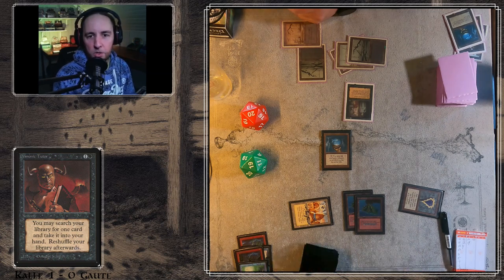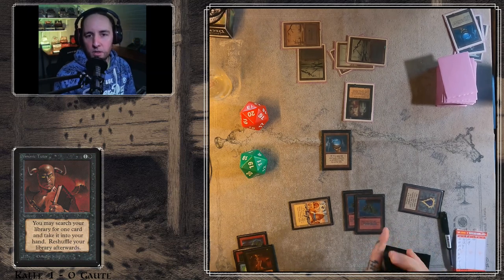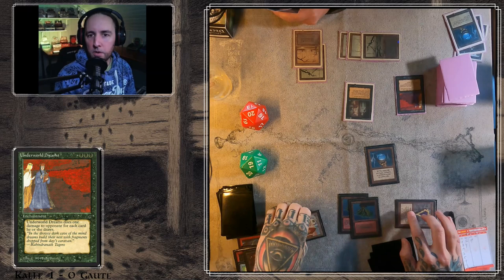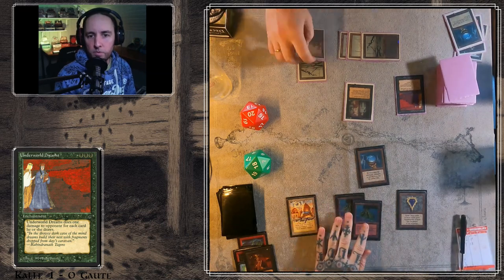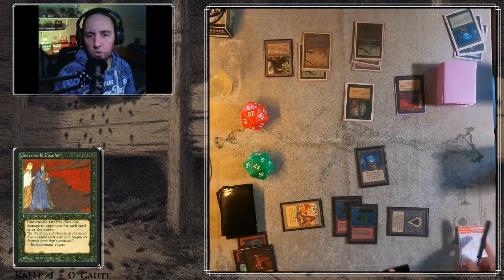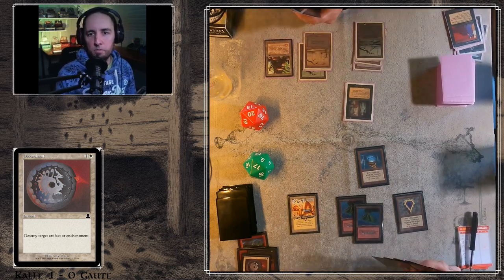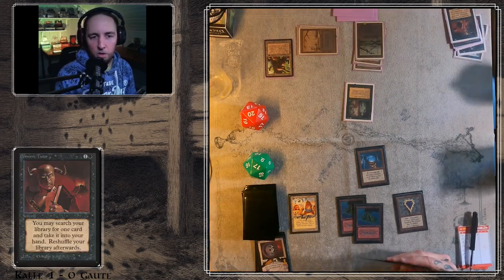Kalle is looking through his library — I guess there was a Demonic Tutor. Yeah, there it is. Will there be an Ancestral? An Underworld Dreams from Goethe. I wonder what Kalle found with that Demonic Tutor. Tapping two mana for a Disenchant. I don't think that was the card he found, because normally when someone casts a Demonic Tutor you see an Ancestral right away.